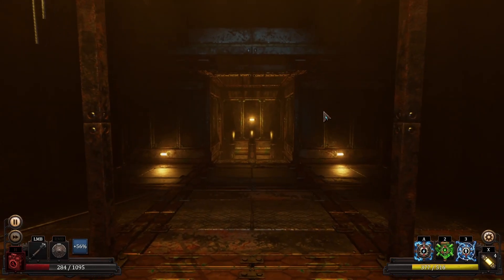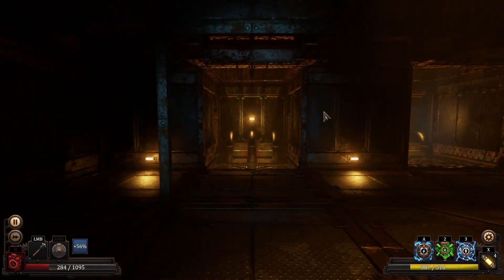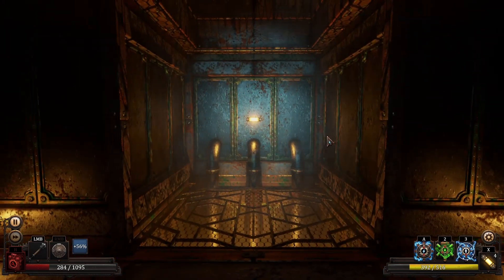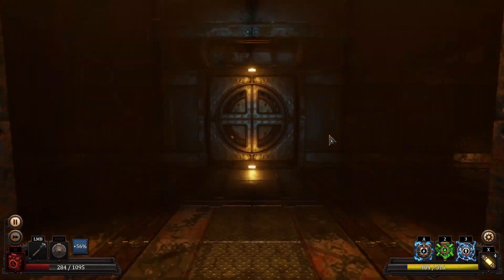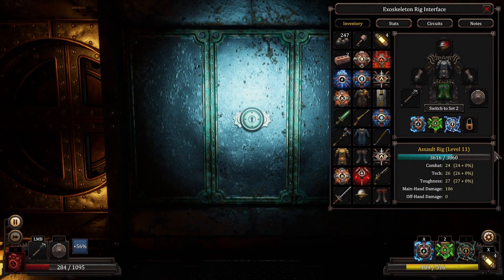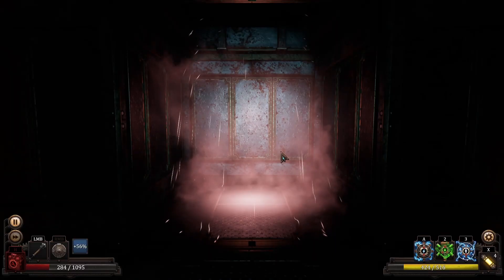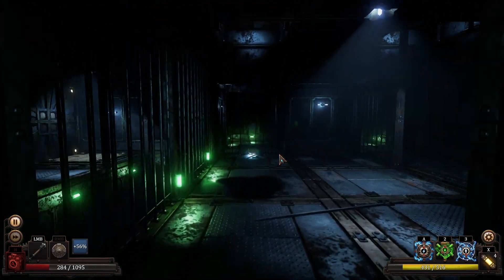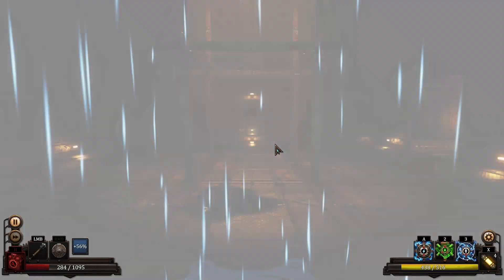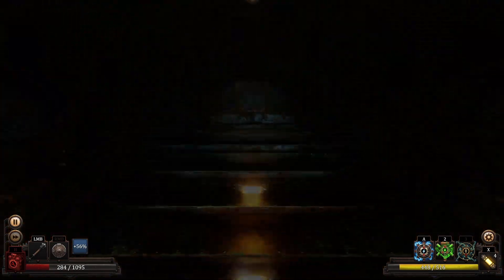Hey everybody, welcome back to Vaporum. Last time we were here in this room where we teleported to and found a bunch of robots — or no, found a bunch of big guys, one with a flamethrower. And yeah, at this point there's really only one thing to do, which is move on with this. We got our gear situation sorted out. It looks like we can at least go backwards. Let's try that, just to see. We also got ambushed by some kind of critter creature. Spooky stuff. But there's nothing to do but press on, so let's go upstairs and see what we've got.